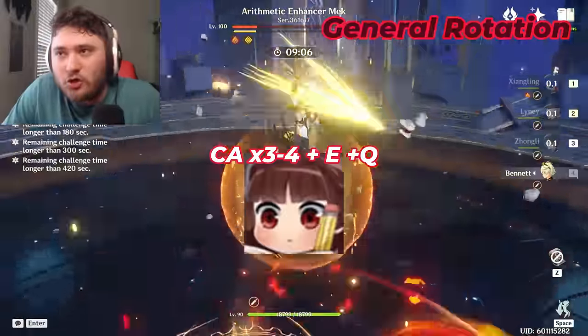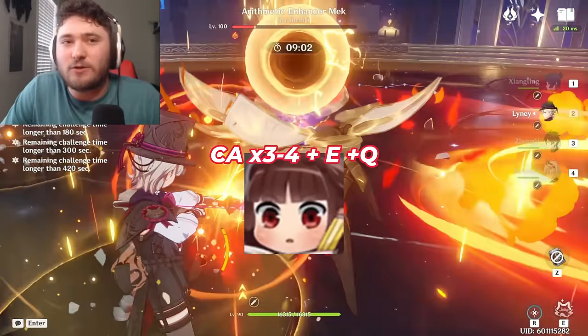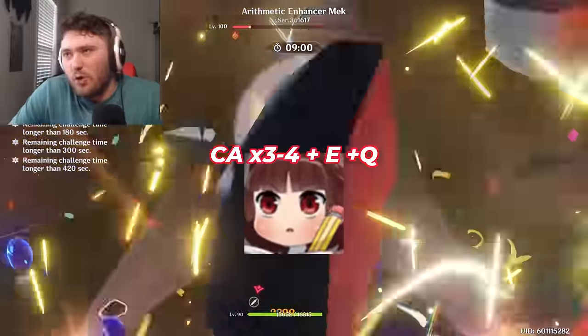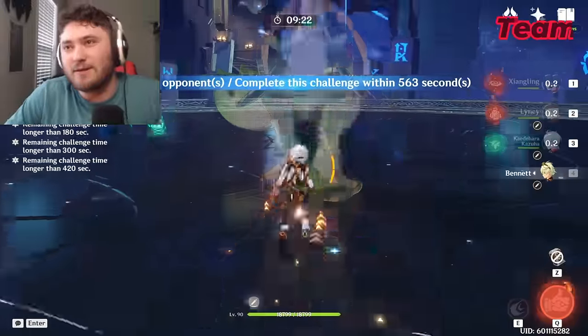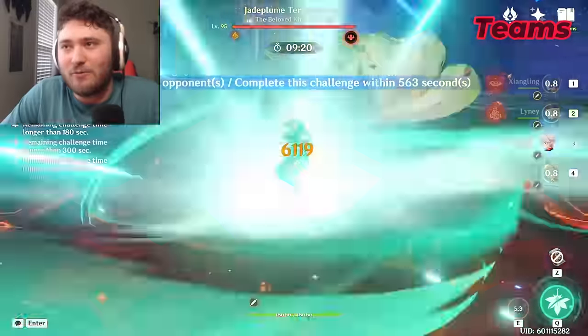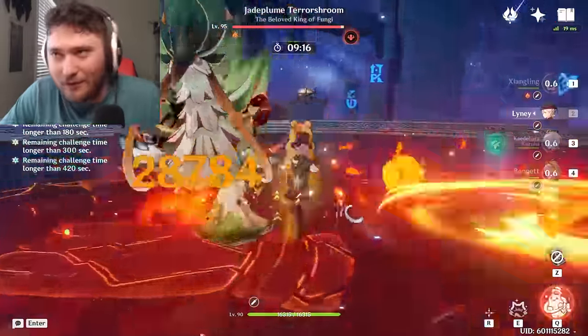For general rotation, charge attack 3 or 4 times. If you have a shield, you can go for 5. Make sure you also use his burst and skill at some point. You ideally use the skill closer to the end of his field time because of how prop surplus works. Despite Lynette having a mono pyro passive, his best teams tend not to be mono pyro.